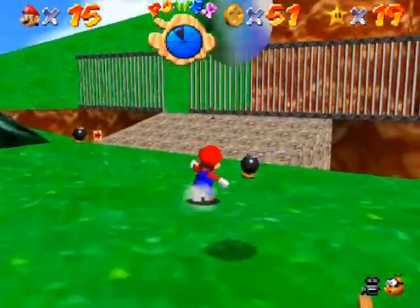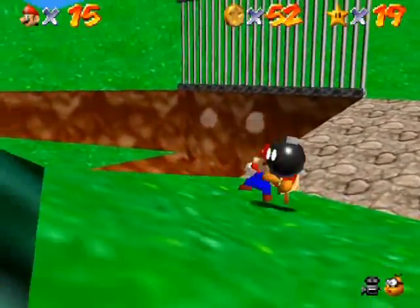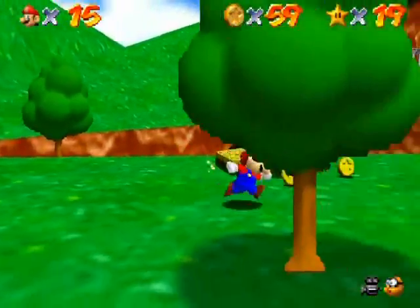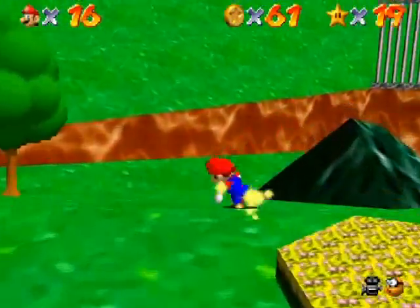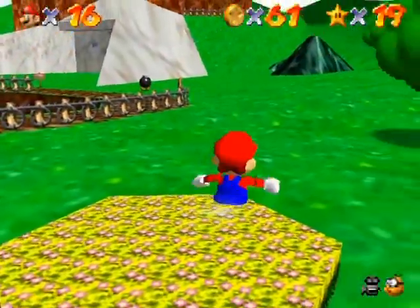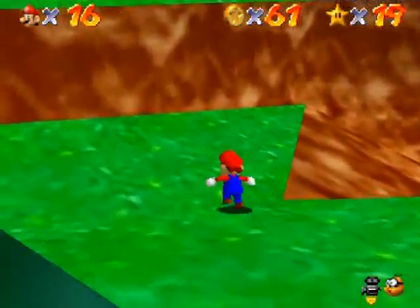I will destroy all my enemies to steal their money - I am the greatest hero-villain the world has ever seen. There are more coins around these flower beds. If you go around that flower bed it gives you a 1-up. You remember the warp point I used in the Koopa the Quick race? That would be this one right here. The warps work both ways, and down here is a little bit more to collect.